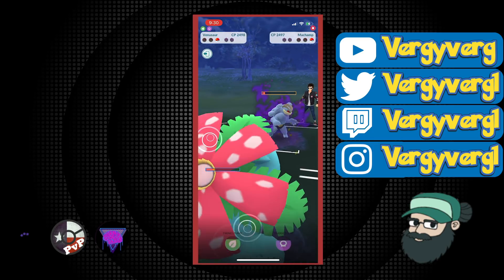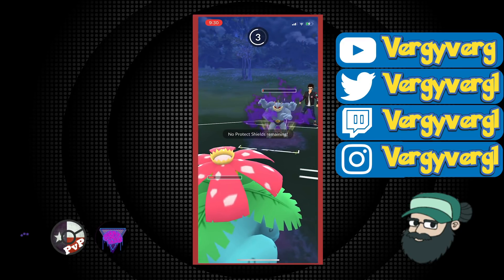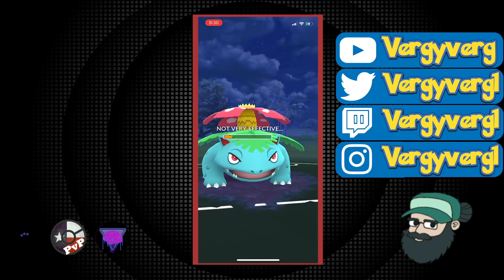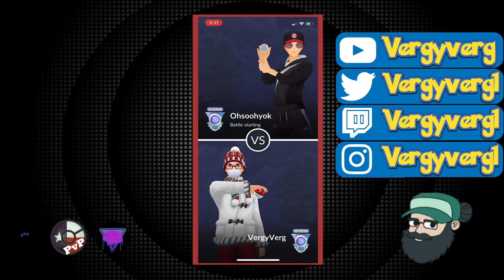Look at how little damage we're doing. A Cross Chop definitely KOs us here — Shadow Machamp does a ton of damage. We're working on making our Shadow Machamp; we're not really that close but all we need is regular candy. Luckily, no XLs are needed for the Shadow Machamp, so I imagine I'll get that soon enough.